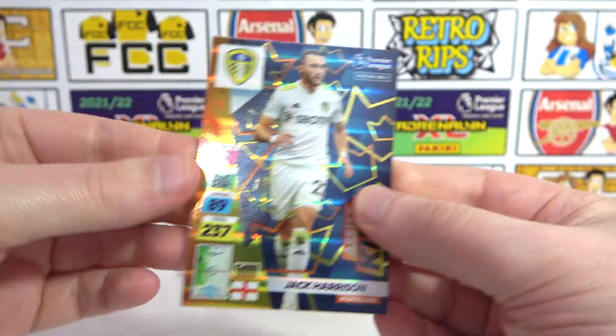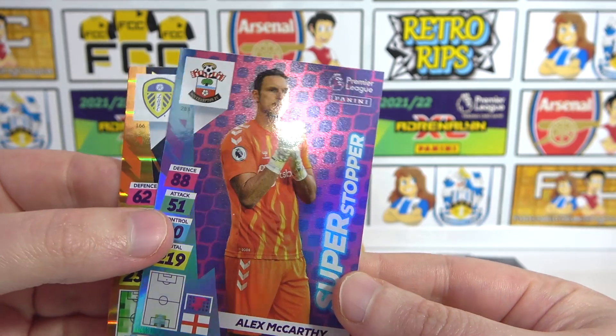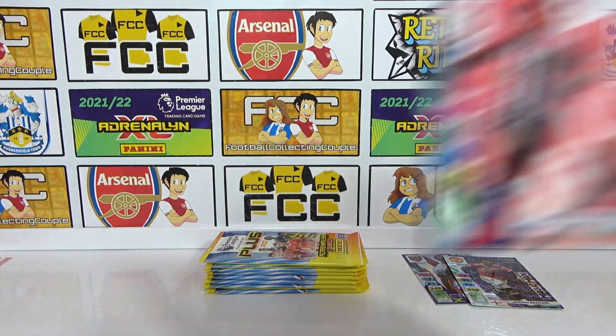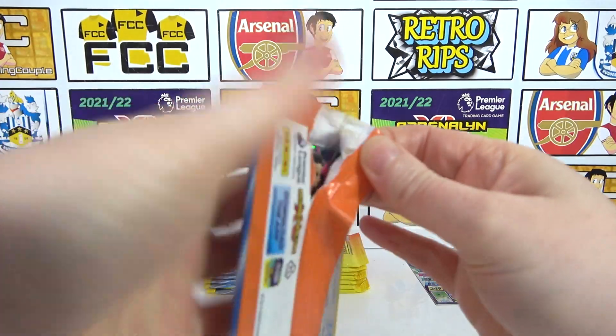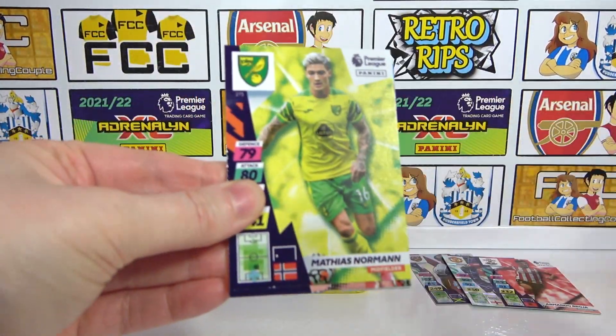There's the next code. We've got a Jack Harrison Assist King and a Superstopper McAfee — we've had that one today already. But at least we've got a need — it is a base! Three needs: two inserts and one base. That's still kind of sad. Come on, we've got packs left — we need about 60 packs at this rate.